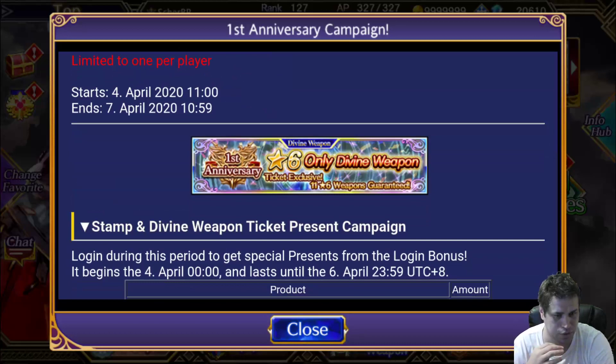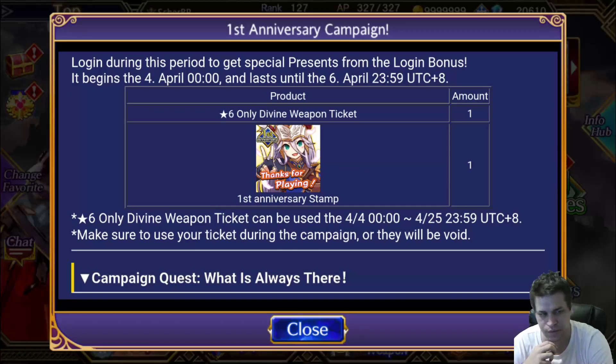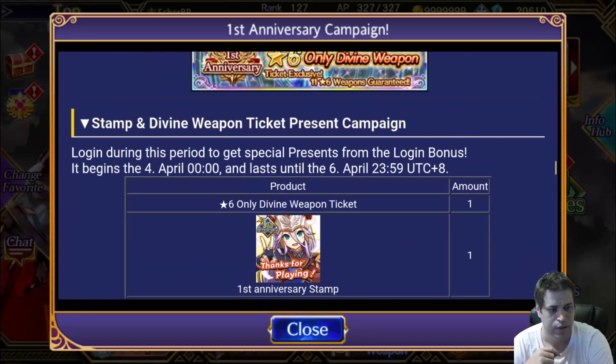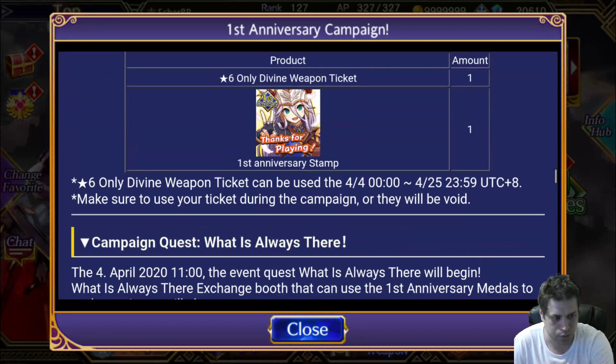Now we have the Stamp and Divine Weapon Secret present campaign. Looking from this time, we will be getting a 1,000 thanks-for-playing stamp, and you will also be getting a 6-star only Divine Weapon Seeker. This means you'll be getting 6-star only weapons from this pool. It's a very interesting pool and I will be doing this right now after we read everything.